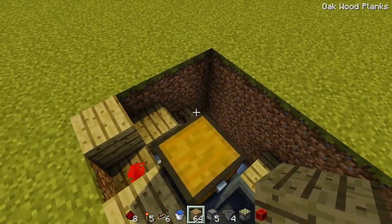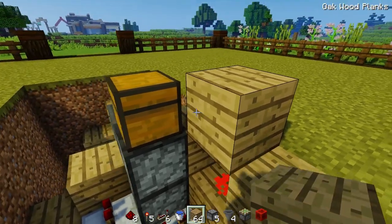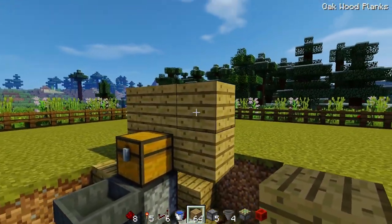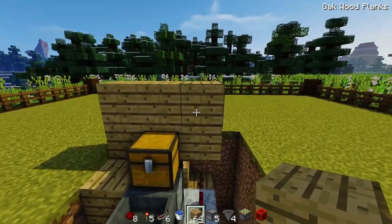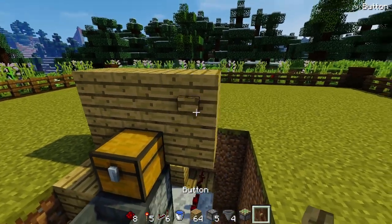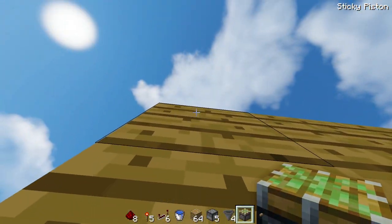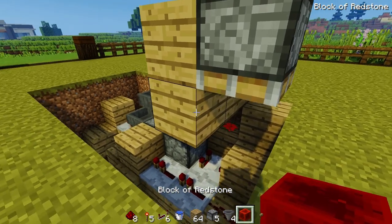Then what we need to do is create the back plate here for it so we can actually place our button down and then actually trigger the contraption — so it will actually fill up all the buckets. So on this right side here, build basically a three by two wall behind the chest. On this right block here, we're going to place our button. I'll probably use a different material because we've got wood here and wood there. But behind the block that the button is on, place a sticky piston facing downwards. And then under that piston, we're going to place our block of redstone.